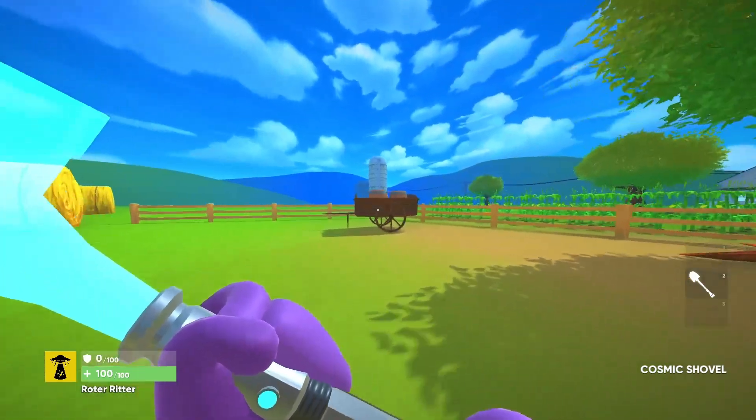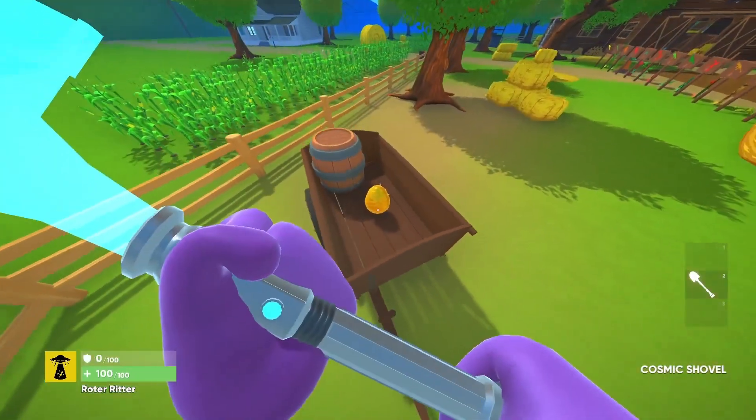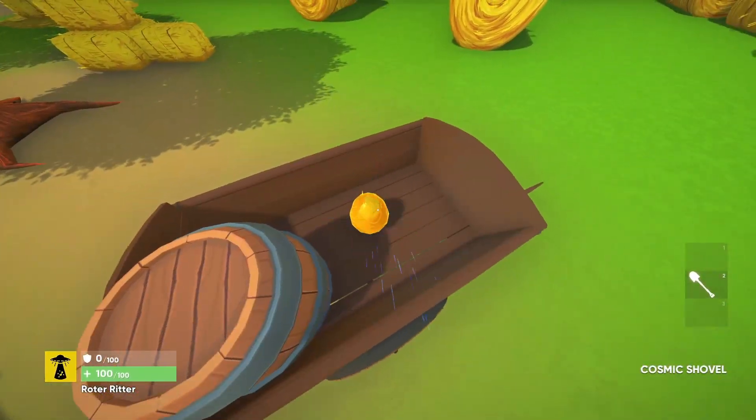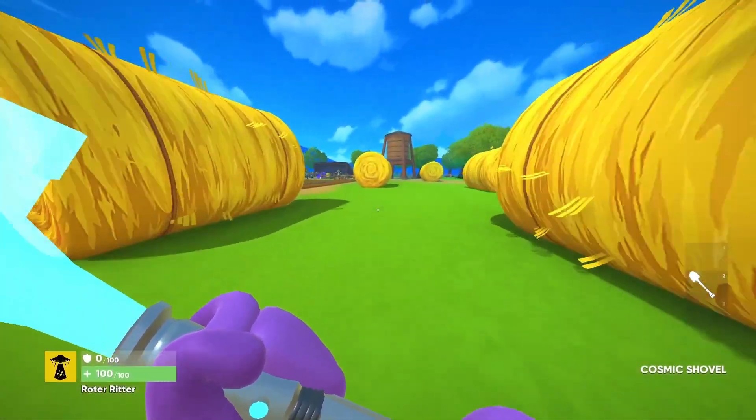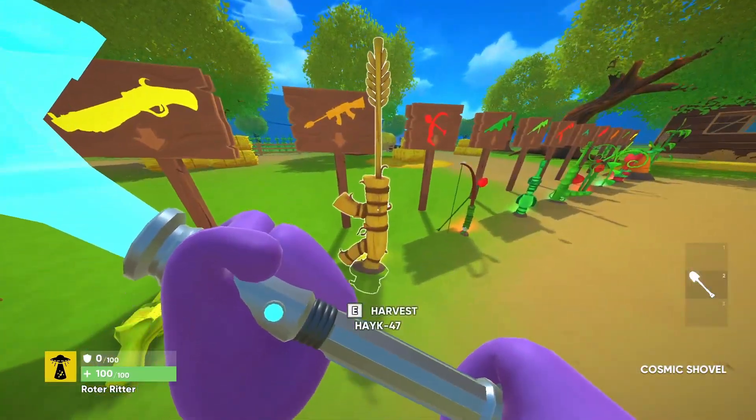Egg number seven is in this corner of the map and what you have to do is break this barrel in the wheelbarrow and that should spawn the egg.